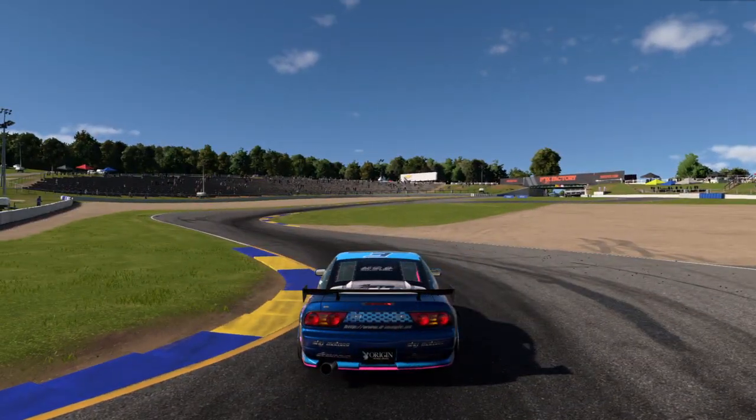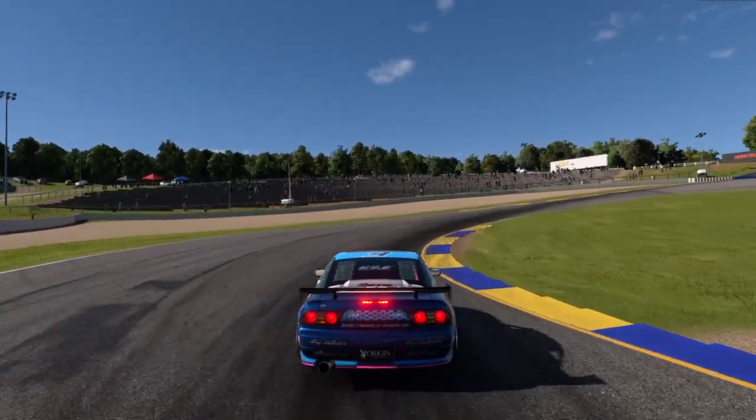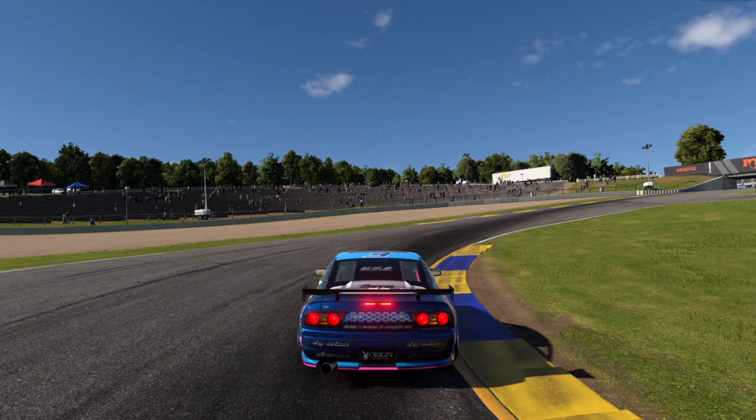Lead driver is allowed to drop one tire, chase driver can drop two. Touch and go one — lead driver can drop one, chase driver can drop two.